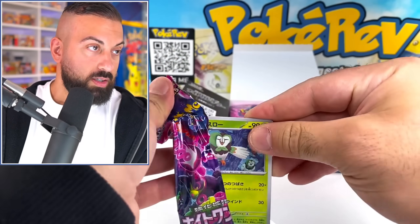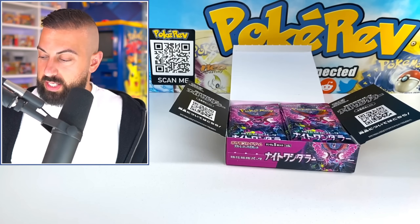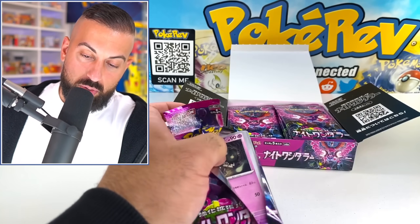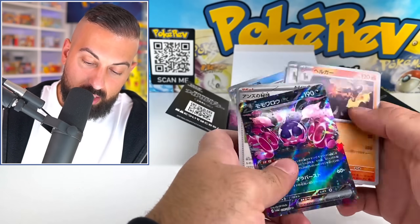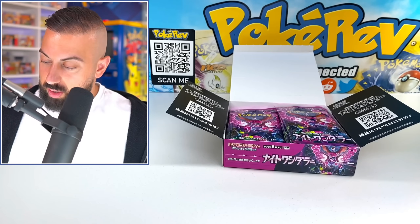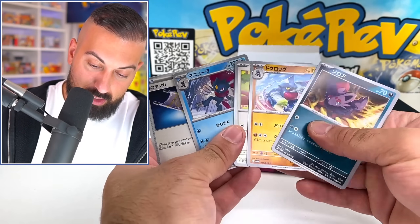Let's see if the secret rare comes. An A-spec — a different one! Not bad so far. It's very predictable though with these boxes. The amount of pulls you get from each box — I'm not really a fan of that. I like the full surprise of not knowing. But you're going to know: okay, I'm going to get three or four EXs, I'm going to get four art rares, I'm going to get one secret rare.